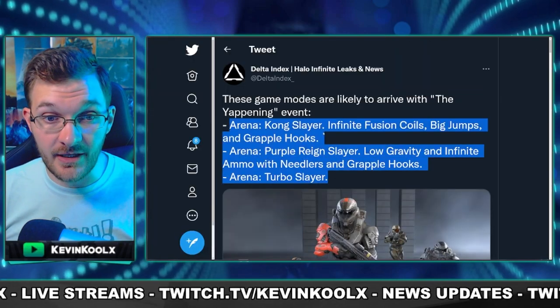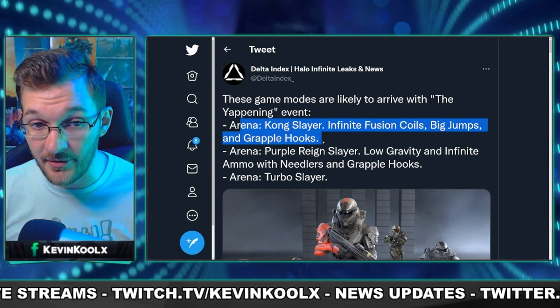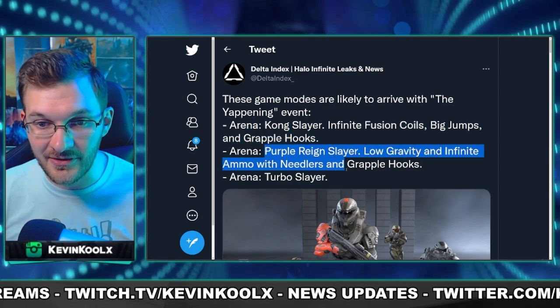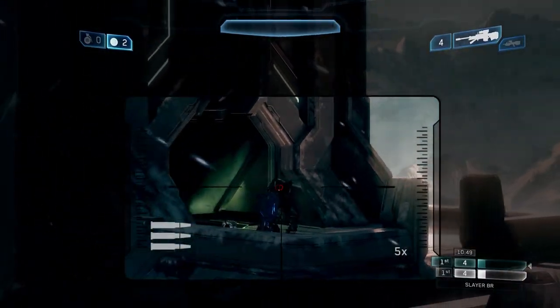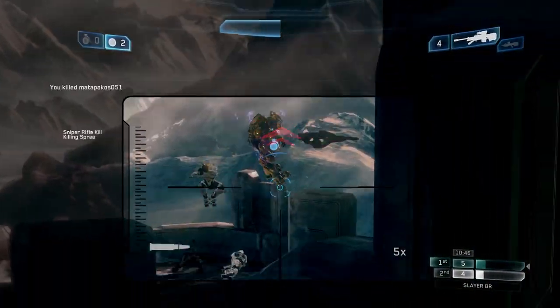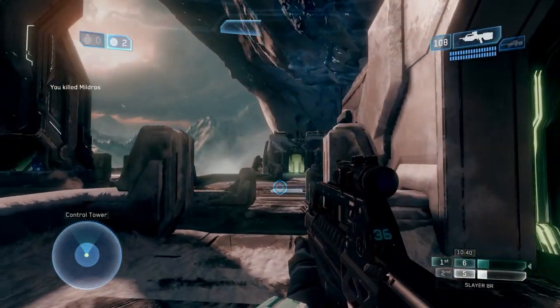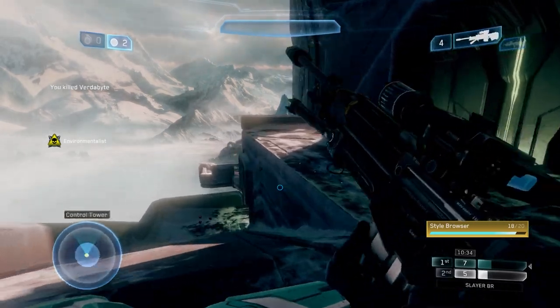It looks like three different game modes will be available for the Yappening. One is Kong Slayer, which features infinite fusion coils, big jumps, and grapple hooks. We also have Purple Rain Slayer with low gravity, infinite ammo, needlers, and grapple hooks. And then there's Arena Turbo Slayer. The game modes are important because previous event modes have been rather lackluster. The Yappening in MCC brought unique aspects to Halo's gameplay mechanics, and while this version isn't as crazy, it does seem more focused on the social fun side of things, which is important for this mode.